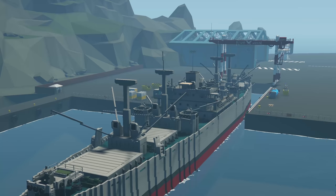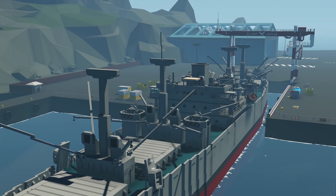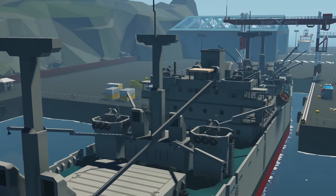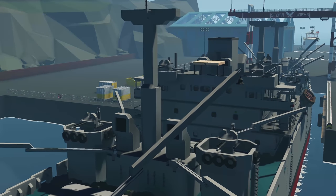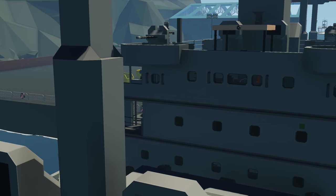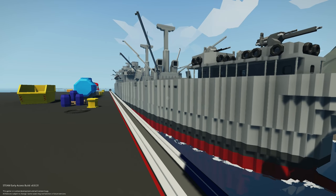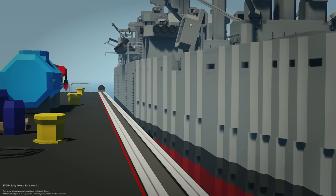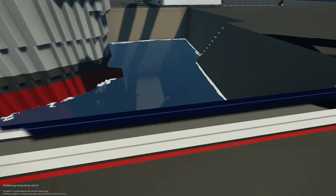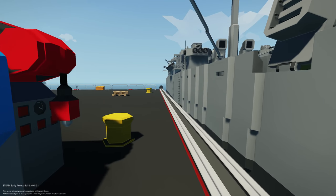Moving on to the last creation of the episode, we have the World War II Liberty Freighter Jeremiah O'Brien, done by a content creator called A Person in Geo. This is a US-based WWII freighter with shuttle lifeboats, life rafts, an engine room, and interior. This thing is absolutely massive — you will need a mission to spawn it. It uses three pieces to connect up and takes about double to triple the size of the main dock.